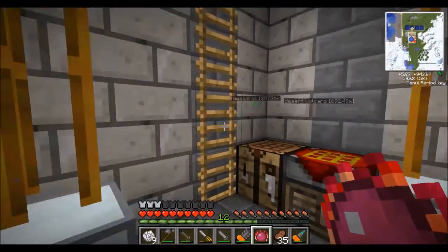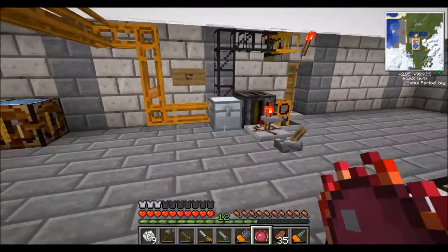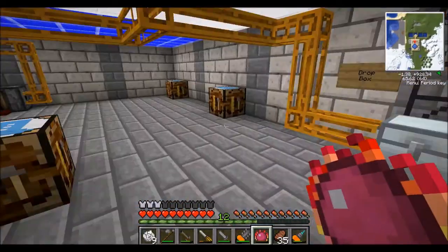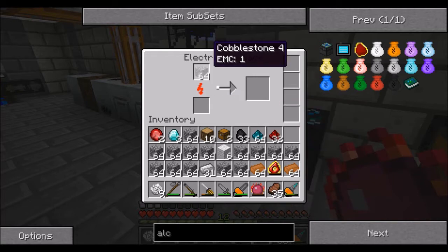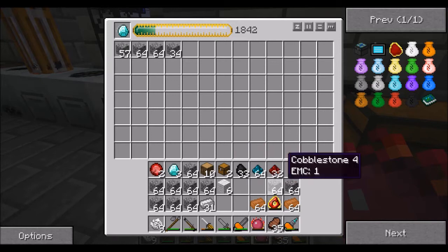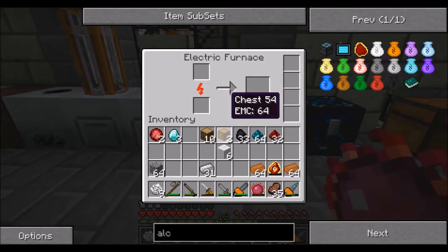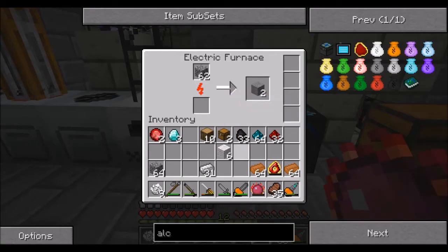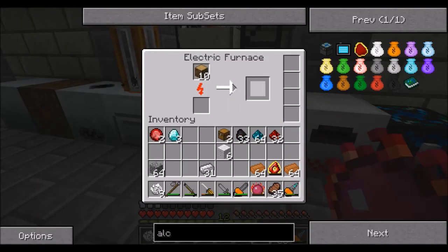Do we have any cooked stone in there? Can't see any. We'll cook a stack of stone while we're down here. I've made a bit of space in that now. We want a stack to go in the electric furnace, then the rest can all go in here and work towards making us another diamond. I need to do some charcoal as well. They're still piping ores in — one charcoal, ores to do it.